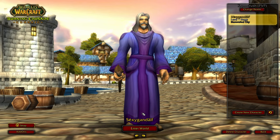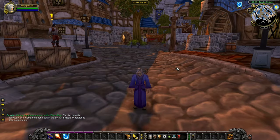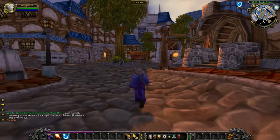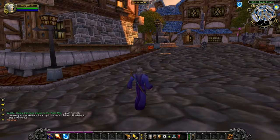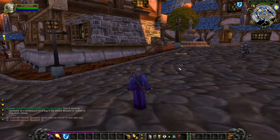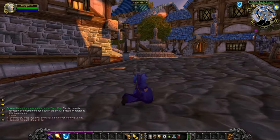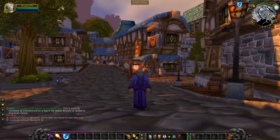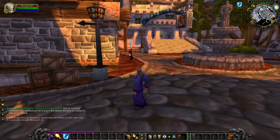So here we are with our level 1 newly created mage, and as you can see, we are currently in Stormwind City. All right, so you can pretty much do this in any version of the game. We are in World of Warcraft Burning Crusade Classic. You can do it in World of Warcraft Classic. You can do it in retail. It doesn't matter what version of the game you're playing — it works across the boards. And you can also do it with any faction you want, any race, any class. It's a pretty sweet technique.